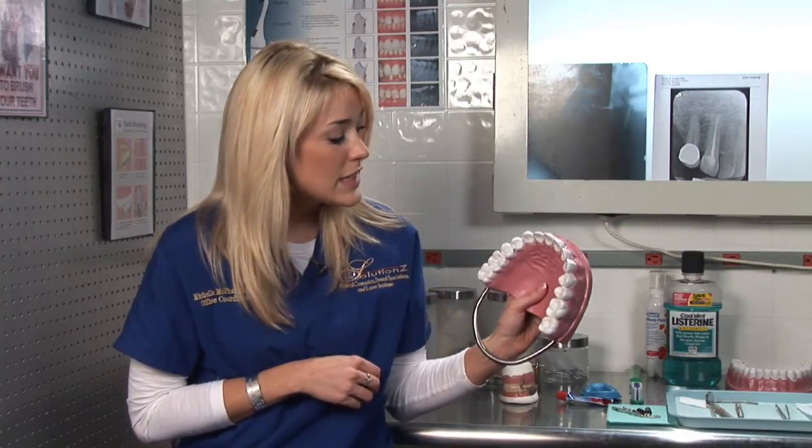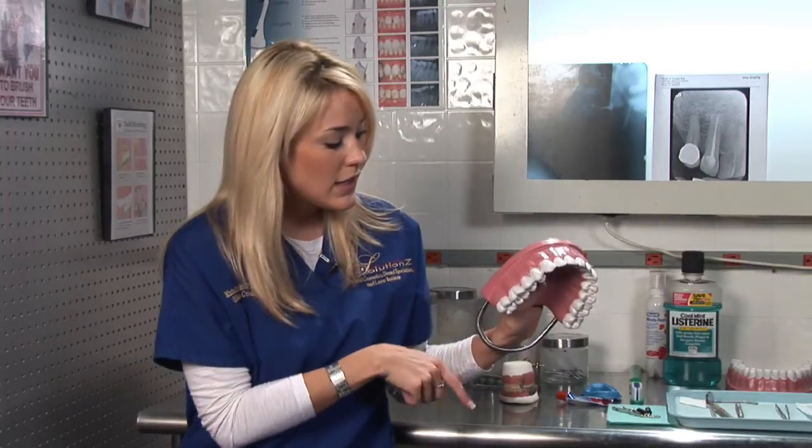You should definitely have thirty-two teeth, and a great way to count to make sure you have all your teeth — as we do it in the dental field — is to start on the upper right side and count from one through sixteen, then go down to the lower left side and count seventeen through thirty-two.